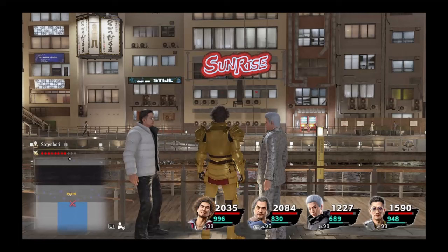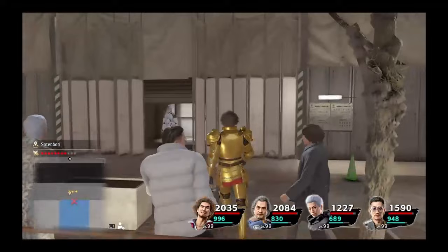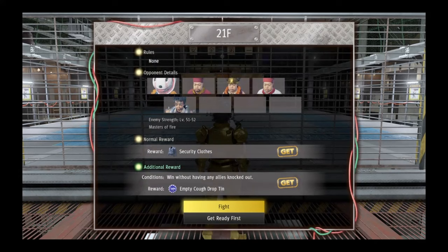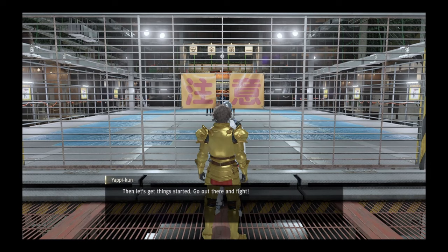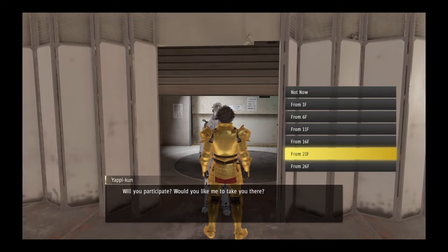Moving on to the third most effective method to farm money in the game, we have the Sotenbori Battle Arena. The Sotenbori Battle Arena becomes accessible once you go to Sotenbori in Chapter 12, and it functions as a dungeon with a few differences. There are 30 floors, and each floor has one battle encounter. You can leave the battle arena at any point by taking the elevator back to the entrance, but your progress is only saved every 5 floors. If you have not beaten the entire battle arena yet, then you will lose your progress on any floors between every 5 floors if you return to the entrance, but you will always keep your money, XP, and loot. When you return to the battle arena, you can resume from any 5th floor you have completed: the 1st floor, the 6th floor, the 11th floor, the 16th floor, the 21st floor, or the 26th floor.